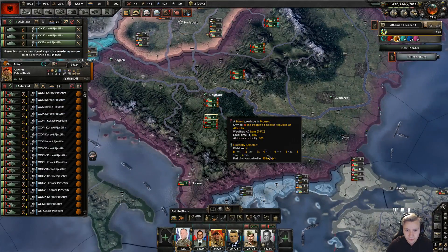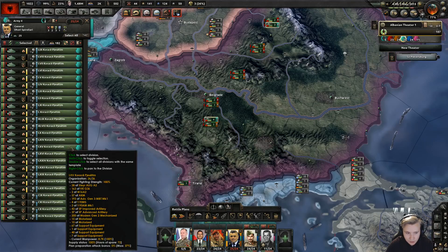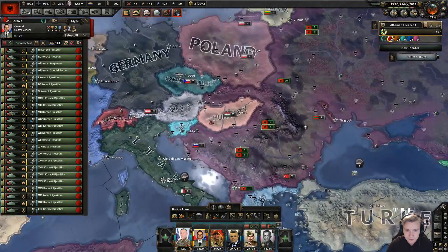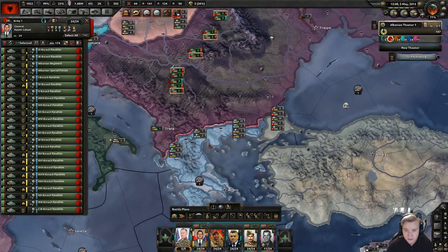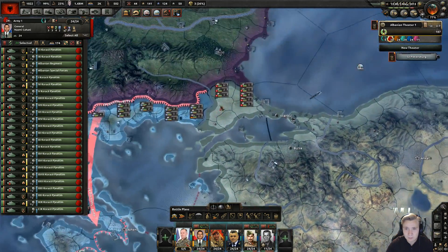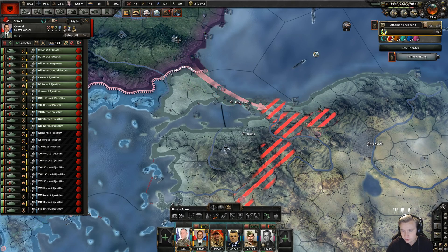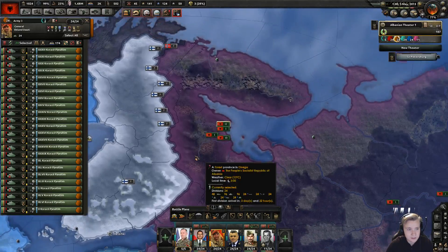Divisions available — we have three more right there. Did I take... yeah, I took one too many. One from there, one from there. Now we're done. So I'm just gonna plan to take all of you guys — this army is gonna go right there, and we're pretty much gonna do the same thing as before. We're gonna take half of you, assign right there, and you're gonna take down — let's make the order across this entire thing.